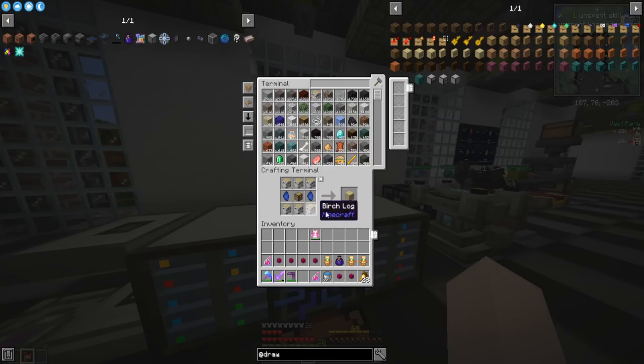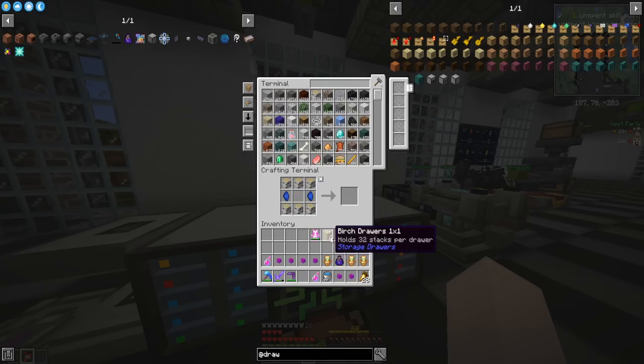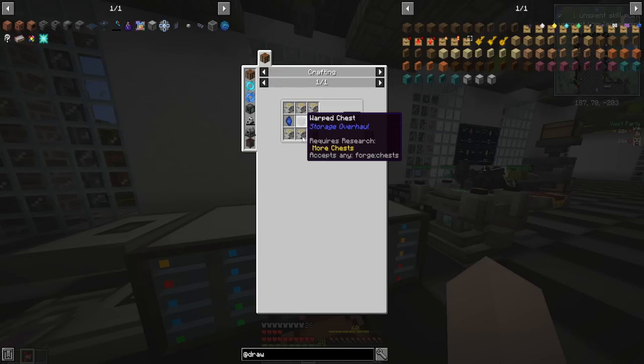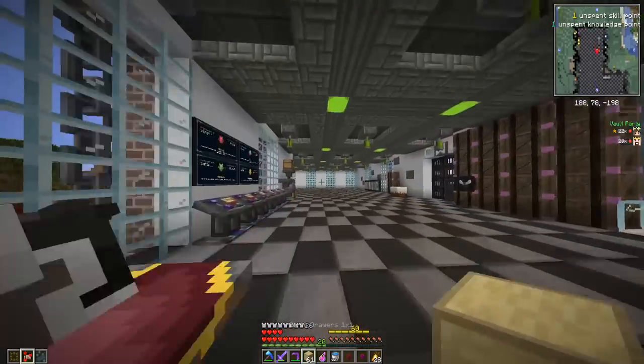Let's go ahead and make a bunch of them. I'm going to make the birch ones because I like the light color, and they take two Benetite gems each, but we've got gems for days. Oh, we can only make six? Ran out of chests. A cool thing about this modpack is you can craft chests directly with logs — just made a stack of chests like it was nothing. We have over 2,000 birch logs thanks to our omega statue. Just made 61 drawers, no big deal.